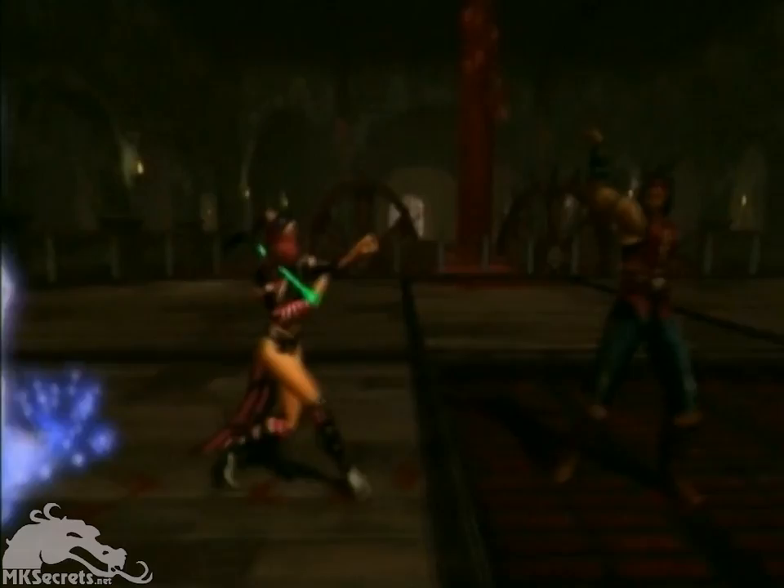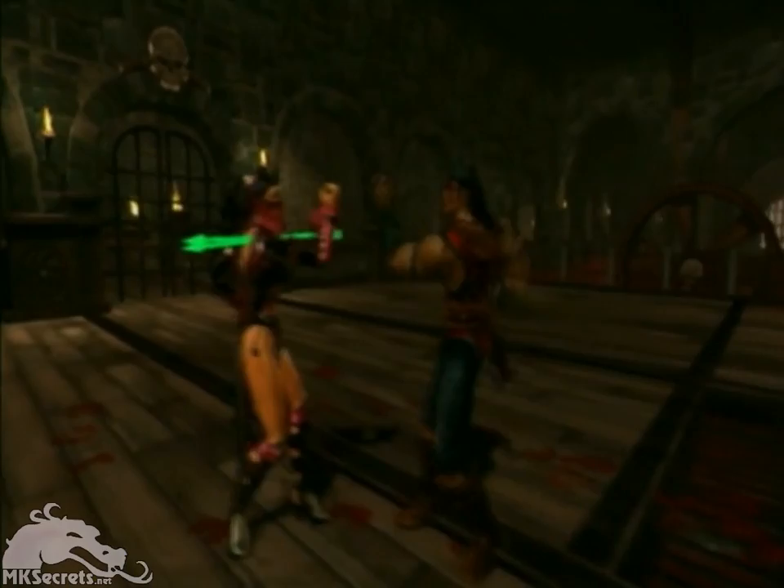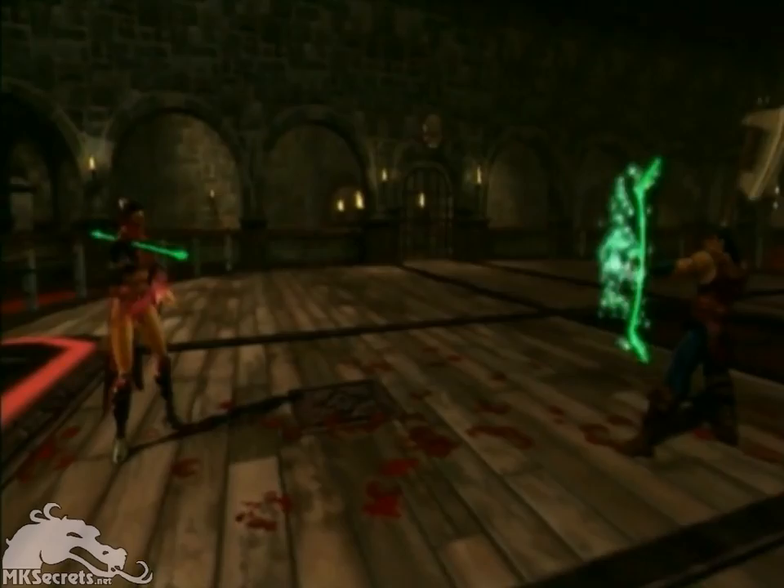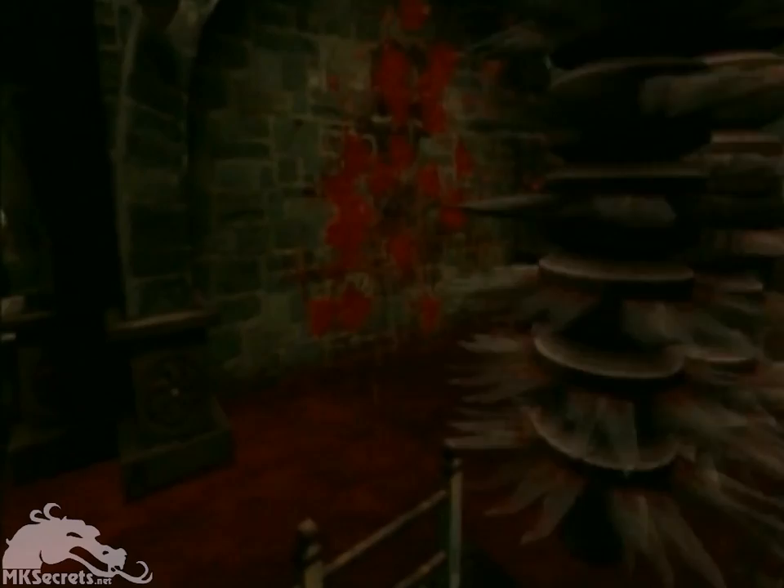You might have noticed some recognizable characters fighting, as there are many returning favorites in Deception. Many of them are classics from Mortal Kombat 1 and 2, like Baraka, Mileena, Nightwolf, Sindel, and Kabal. These characters all have their signature moves. Players can knock their opponents into this meat grinder, instantly winning the match and shredding them into a million pieces.